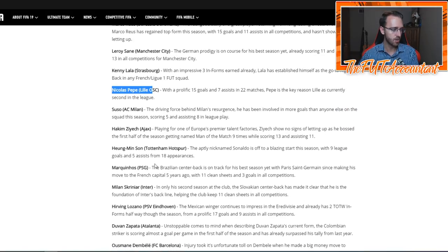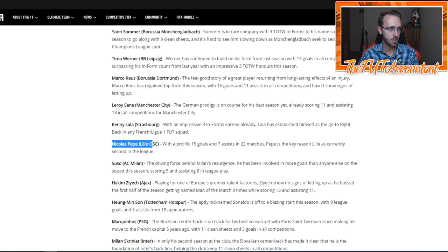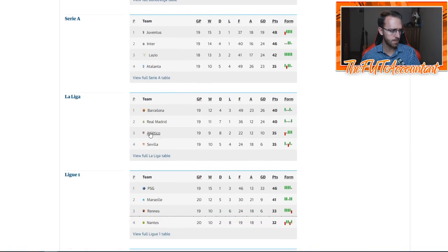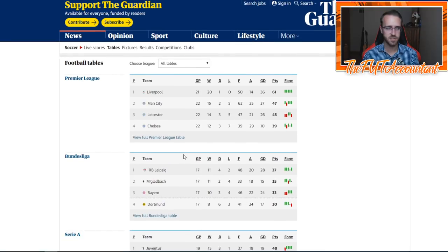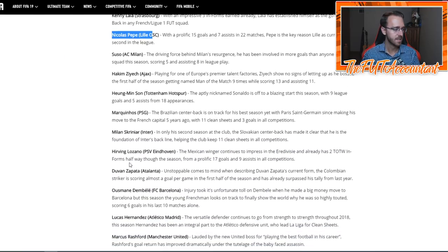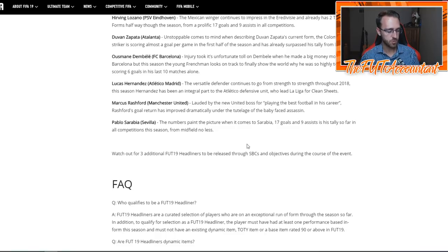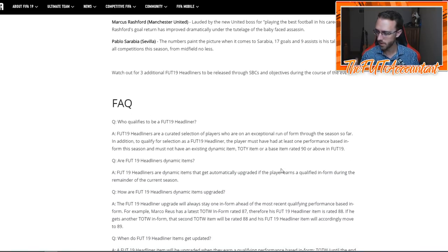If you want a good idea of what kind of cards are going to get in: maybe somebody from Mönchengladbach gets in again. I would be very shocked if somebody from Leipzig doesn't get in since they're ahead of the Bundesliga table right now. I would also expect somebody from Leicester and Chelsea since they're in the top four at the moment. Maybe Atletico again, maybe Sevilla again. EA makes money when they put players from top teams in packs because people want to use those players in Ultimate Team. So expect big names and expect decently sized upgrades as well. Watch out for three Headliner SBCs and objectives throughout the course of the event.